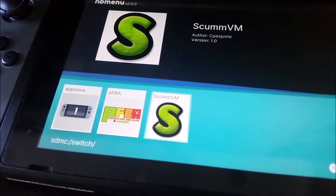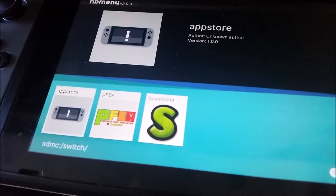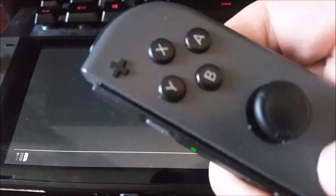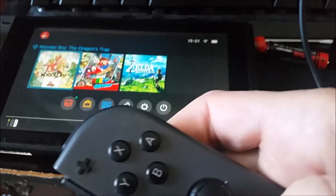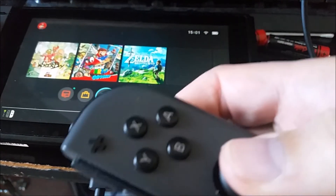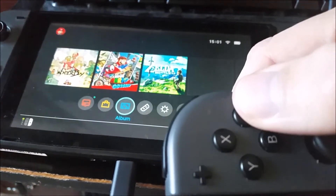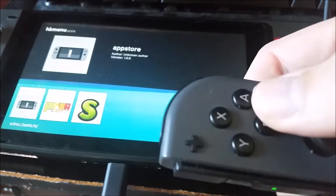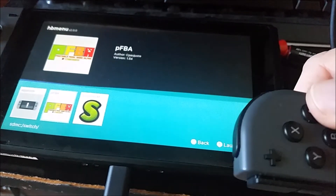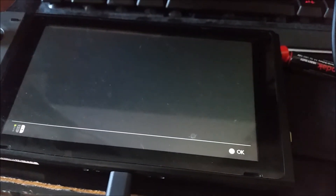The App Store hasn't got any icon or something — it's gone. You can see it's working there. App Store, press A — nothing. Press A on PFBA, press A — black screen.